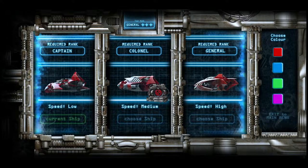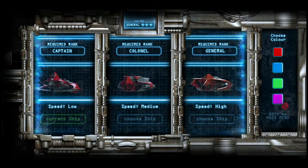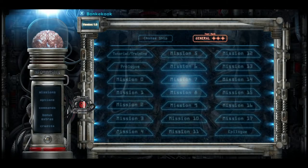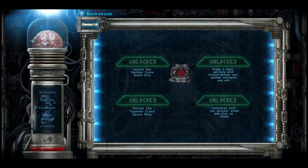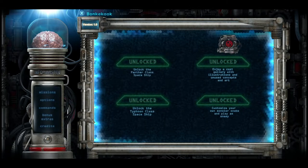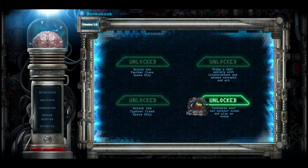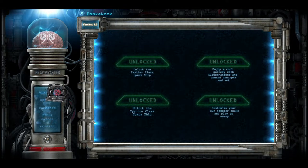Once you get the Colonel, use it. Once you get the General, use it and stick with the General for the rest of the game. You can change the color of them as well if you want to. I'll show you the bonus features over here — if you don't have these unlocked, it'll tell you when you unlock them, like at Mission 5, etc. So you get the first two ships, and then you unlock illustrations and unused concepts and art, and then you unlock another game mode. None of this has anything to do with achievements, but I'm showing it off just in case.